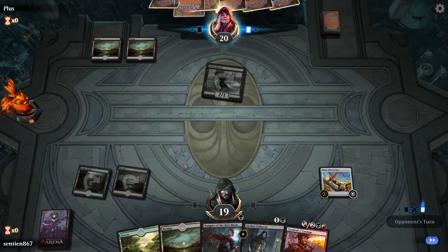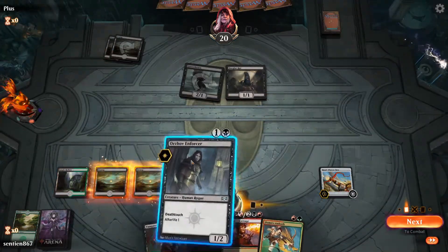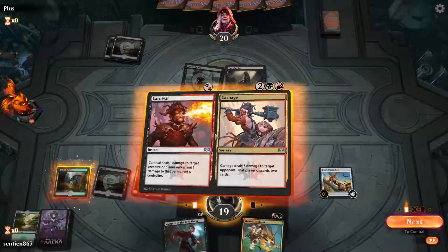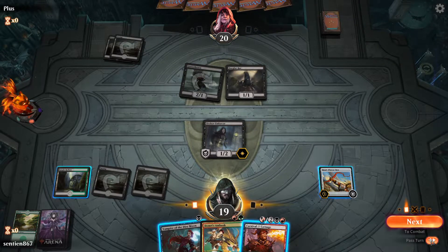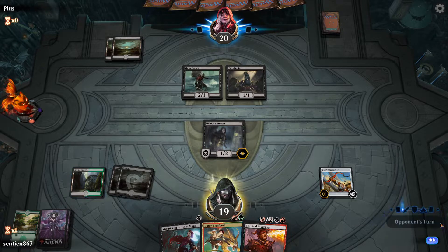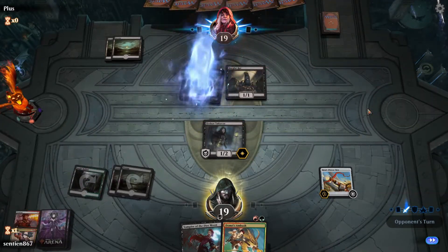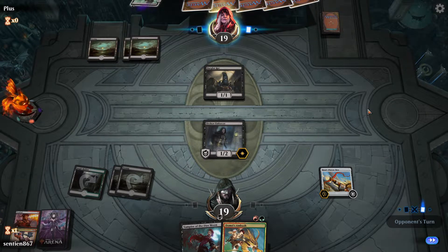Please don't have the Spectacle Drill Bit. We will wait to play Carnival. We're gonna keep Domri's Ambush open if we need it — if they use a discard on us, which they probably will. Actually, we cannot use Domri's Ambush. We don't have red mana. Speak of the devil. So we'll use it on the Vampire of the Dire Moon, because it's more efficient to have another 2/2.